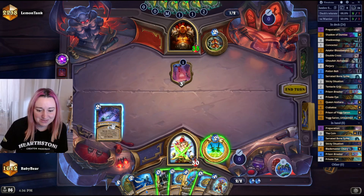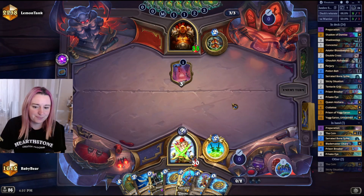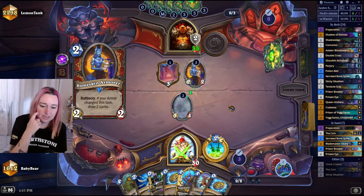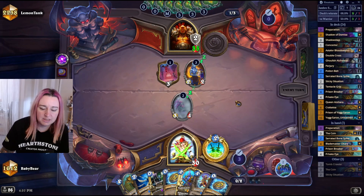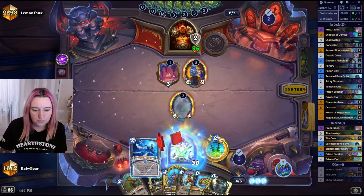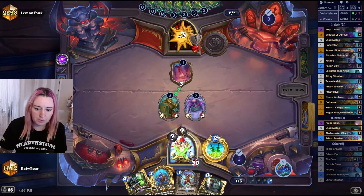If he doesn't do anything I might just set up Sticky and coin — and we get a new coin back anyway. Wait, is this Enrage Renathal or is he just playing that? Sticky and coin since we get a coin back. The tracker doesn't show it. Coin, Armor Up — he's not gonna get a new coin. Oh, never mind, he did. So I can go coin, Bone Spike, Private Eye and then use the coin again to get a new one.